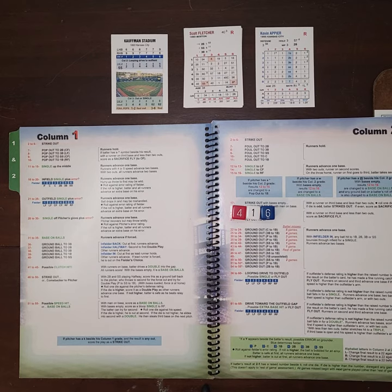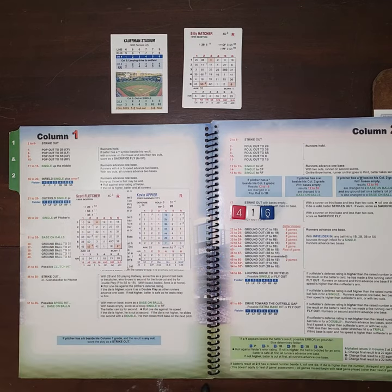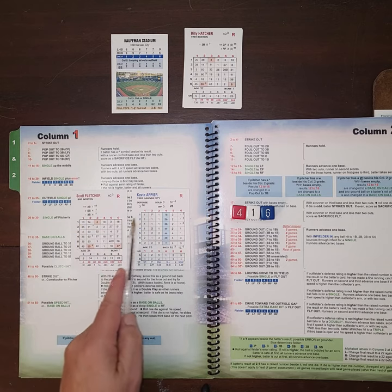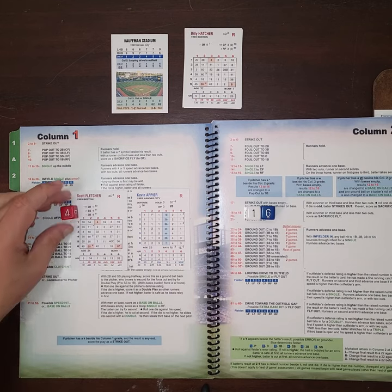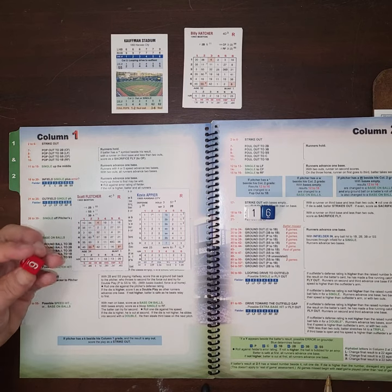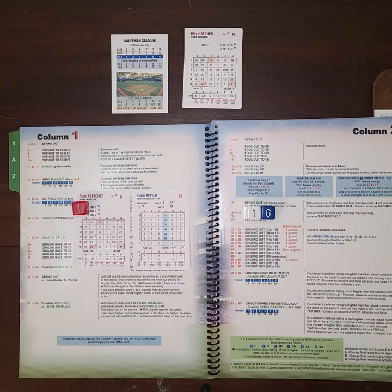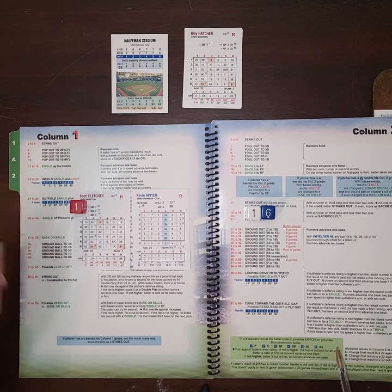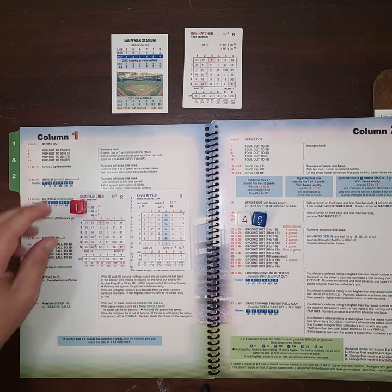The basic components are the dice: red, white, and blue. That's also the order they are deciphered in. So a roll would be read as, say, 4-1-6 — always red, white, then blue. The red die controls the column for both the batter card and the pitcher card, and also tells you which column in the book you're looking at.